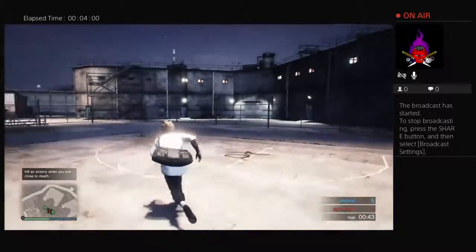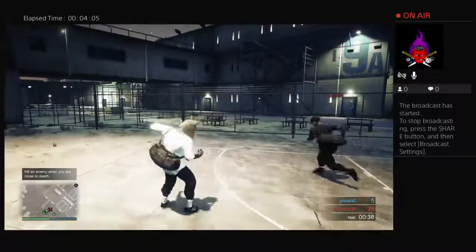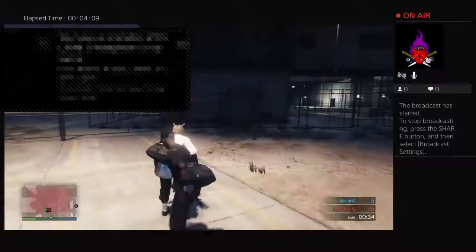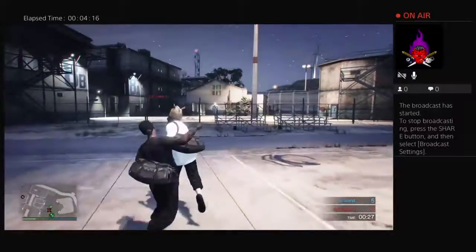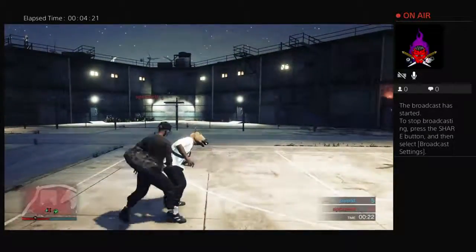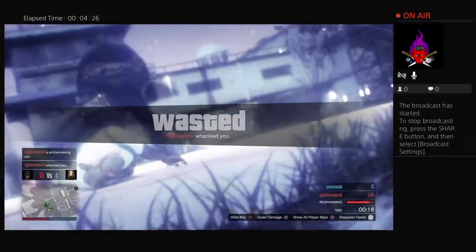Now I'm gonna teach you how to glitch fight. If you're trying to hit somebody, you can spam X and circle like this. It's X and circle fast, and you can also do X and R2 — that's kind of easier but I don't do it that way. Peace out guys, let's get this to a thousand likes!